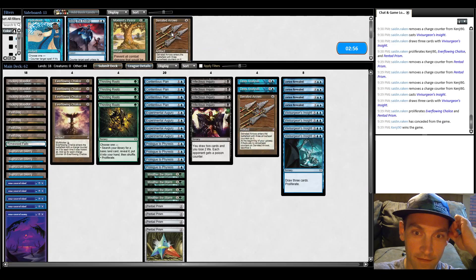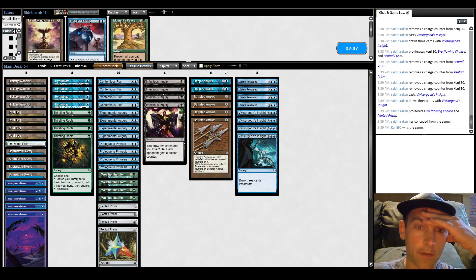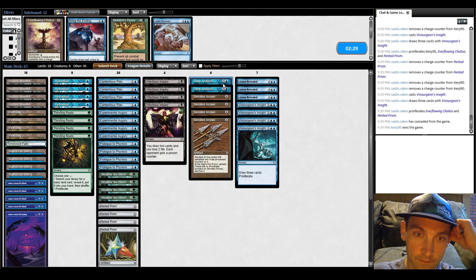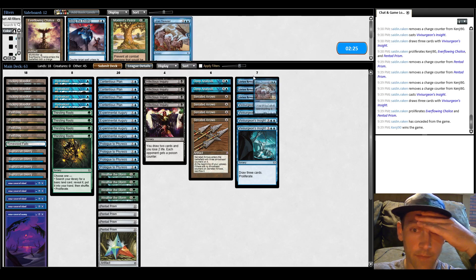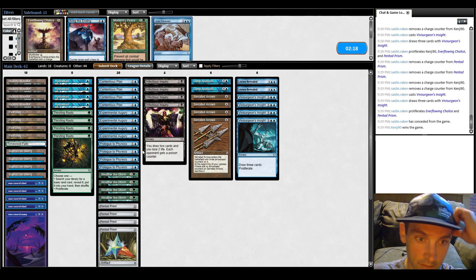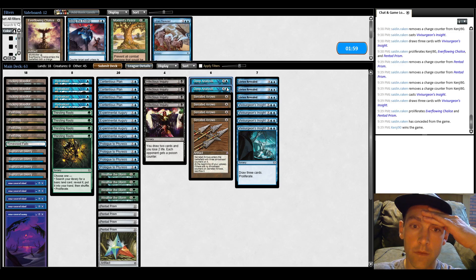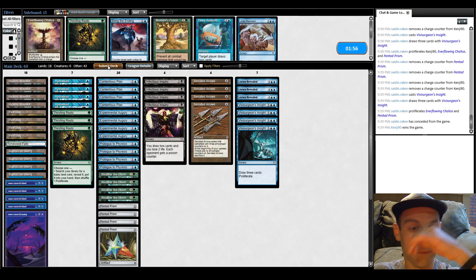Bringing in all the Arrows and all the Hydroblasts, cutting the Everflowing Chalices and Deep Analysis. Maybe Lorien is just too expensive to be useful — or there should only be a two-of. I'll trim one Lorien. It's still good but it needs a lot of blue mana to cast. Let's try out two Loriens. I like the Arrows here to take out all their pingers. Cut the two Deep Analysis and the Thirsting Roots.